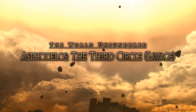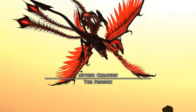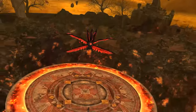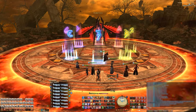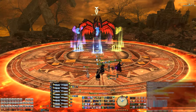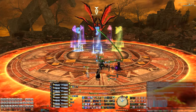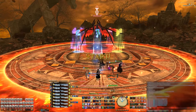Hey hey party people, it's Laikona de Chichi and welcome to the easy peasy guide for Pandemonium Asphodelos the Third Circle Savage, or better known as P3S. First off we have our markers set up like this, which will be critical for handling all the mechanics in the fight. There's also a set of markers which is exactly the same but moved forward — an uptime strat marker position — but for this guide I'll just reference all the markers in the middle.